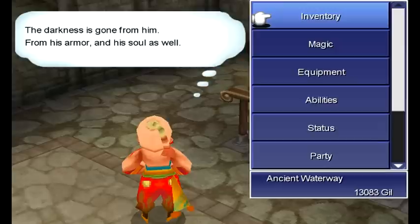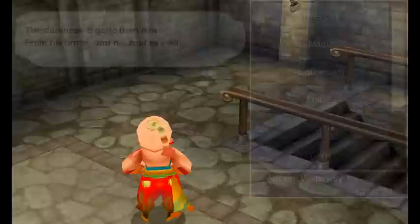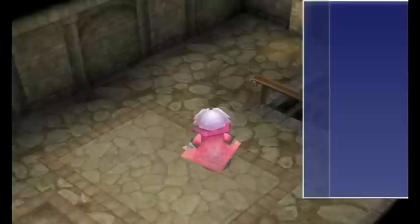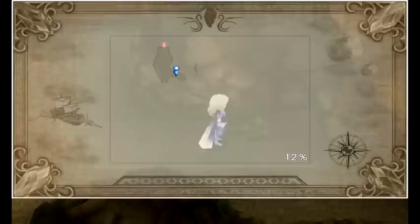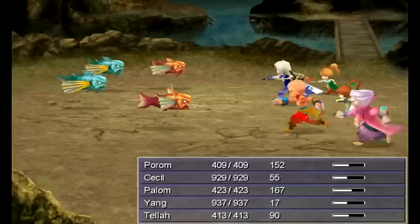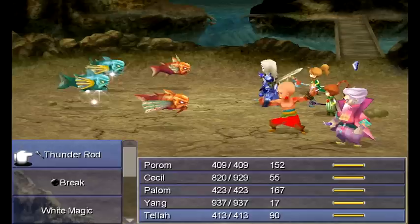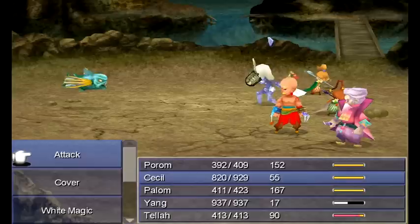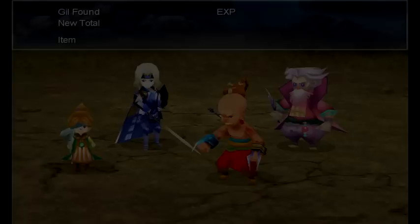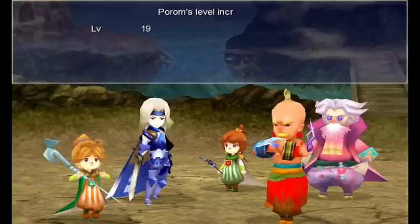Baron's sea power is relatively weak, so surely this will be a relatively easy trip — or not. What we want to do is get to Yang's turn and Kick. Let's have everyone else defend except Yang, because he should be able to one-shot them or get most of them. Actually, let's have Tella do that because he can do it for free! There's a new enemy — Splasher — basically a more powerful Killer Fish. Nothing to worry about.